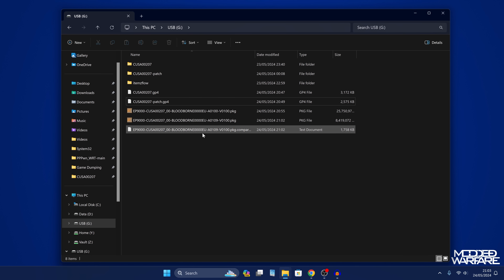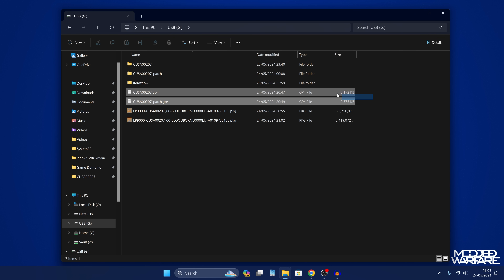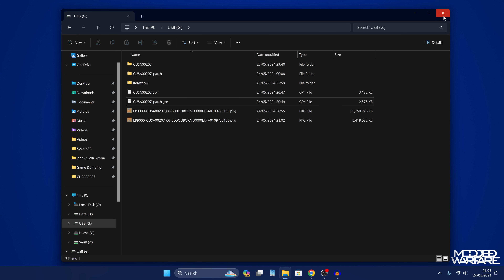Heading back to the USB drive, you can see we've got all the files here. We don't really need the GP4 files or the game dumps anymore, although I would install your packages first and make sure they work before you delete the original dumps. Copy the built package files to the root of a USB drive, and we're going to try installing those back onto our PS4 to make sure they work.